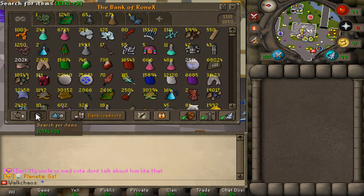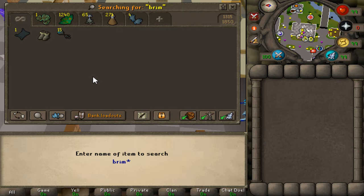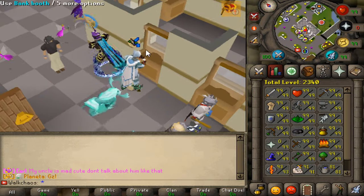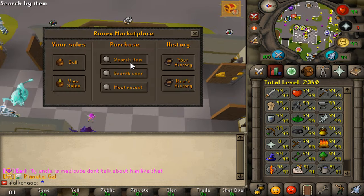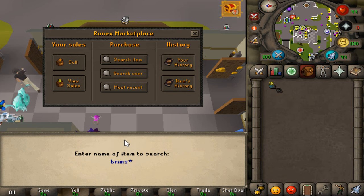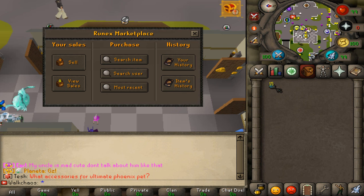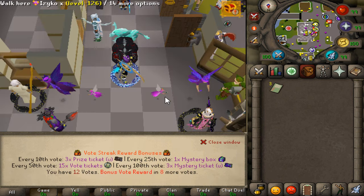A couple hours later and we got ourselves a few keys — I think three in total across six or seven tasks. Checking the bank, I actually have 15 in total. Going to sell all those back to the boss area — that should be easily over one billion cash just from farming that one method. The price is back at 140 million, so that's definitely over 1.5 billion. Very, very nice.